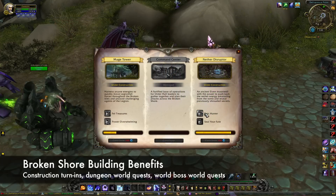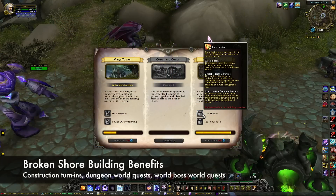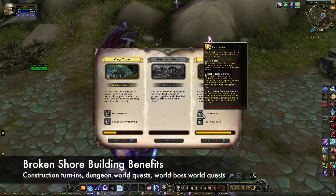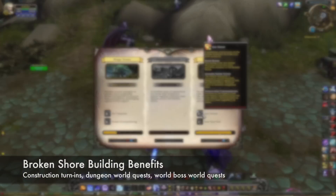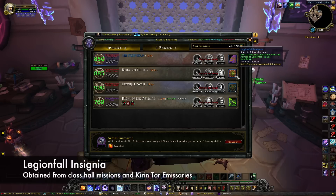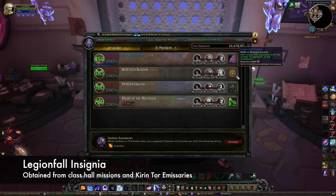Each time the Nether Disruptor is up, a world boss will spawn on the shore along with an associated world quest. Completing the quest will reward 500 rep. Finally, just like with other factions, you can earn Insignia for Legionfall that increase your rep. Class Hall missions often award Legionfall Insignia, which give 250 rep — some missions even offer two Insignia. You can also get a greater Legionfall Insignia from the Kirin Tor emissary when it's available.